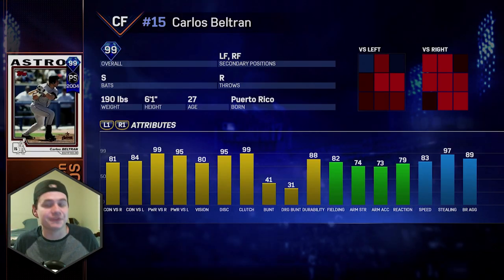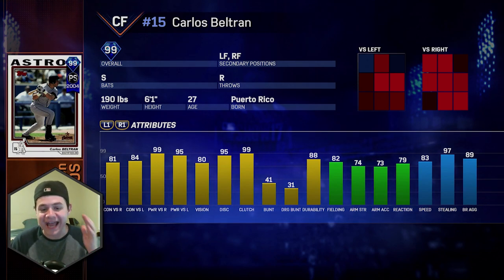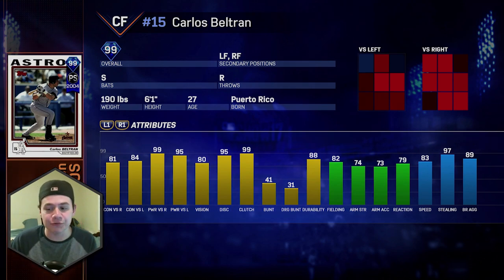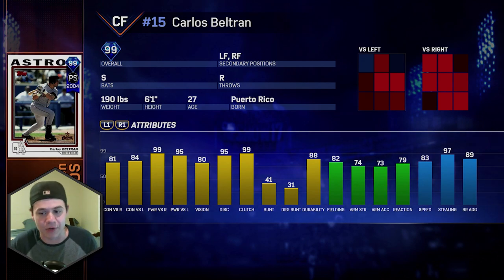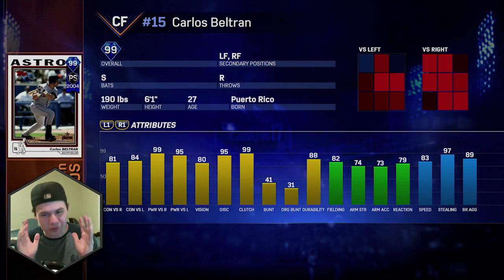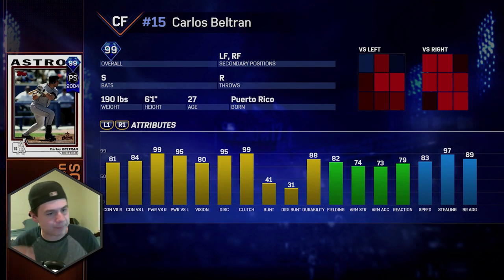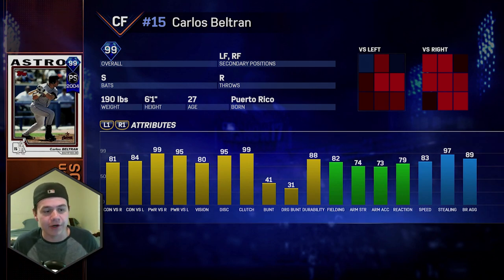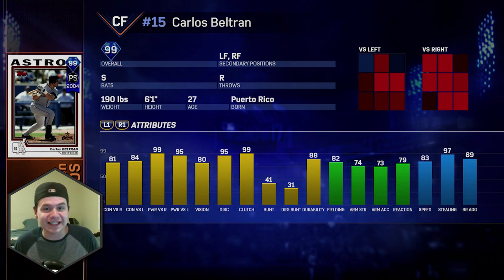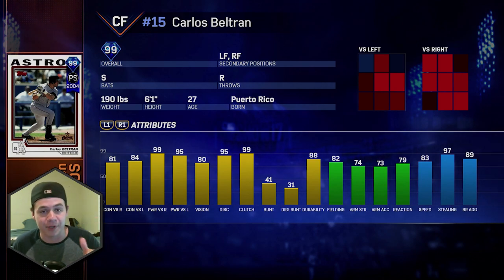These numbers kind of speak for themselves: 81-84 contact, 99-95 power, 80 vision. He's got 83 speed and 97 stealing — he's gonna run all over the bases. The only downside is the 74 arm strength, but it's not that bad. This is like the complete five-tool player. He can do it all, not to mention he's a switch hitter — good from both sides of the plate. He has one of my favorite stances in the game; my creative player Tim Cougs actually uses Carlos Beltran's stance.